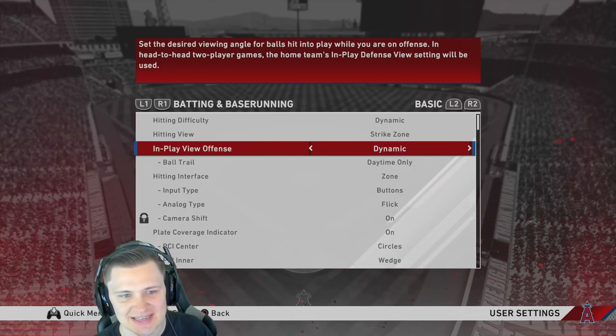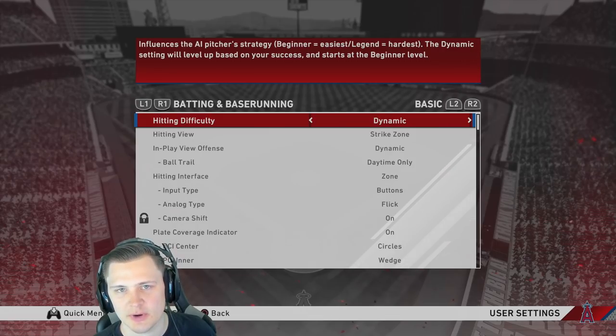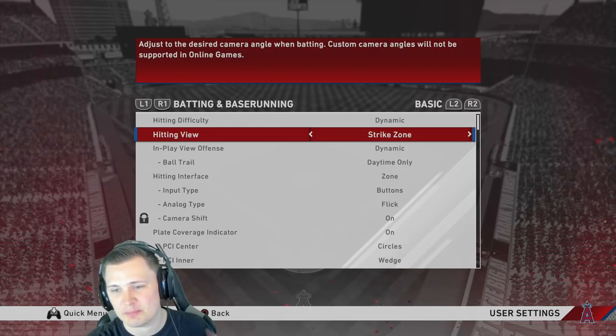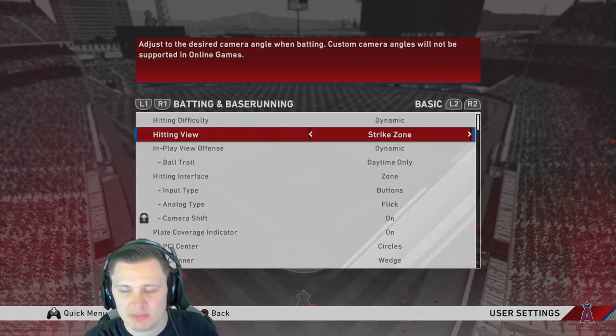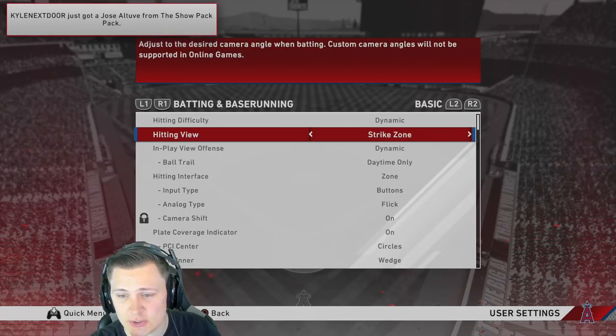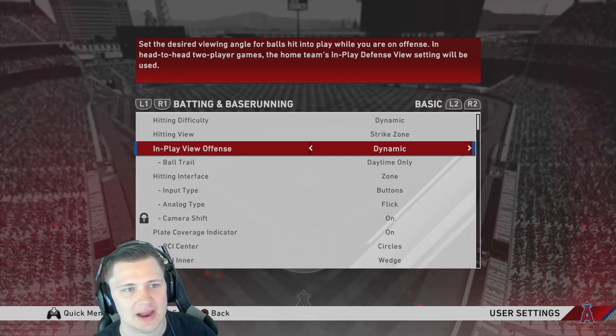Hitting difficulty doesn't matter because if you're playing online your rating determines that. For hitting view, some people like Strike Zone 2 or even Strike Zone 3, but my personal preference and recommendation is the regular default Strike Zone. It's been in the game since at least '16 and it is the go-to hitting view. For play view offense I stick with dynamic.